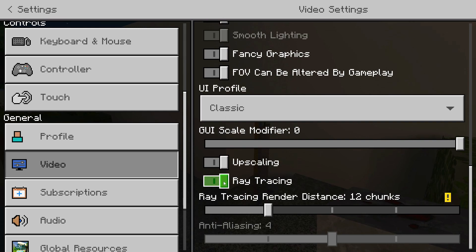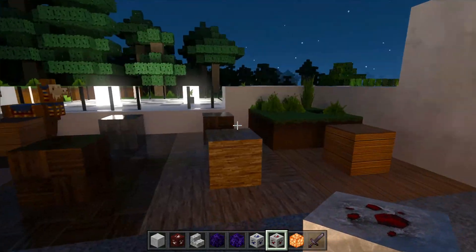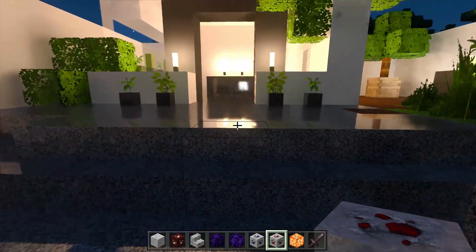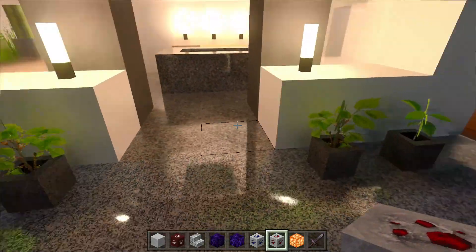As you can see, ray tracing is enabled in this world. Normally if you're running the default game you would have to use Nvidia's own created world to enable that slider — otherwise on a normal survival or creative world it won't let you do that. And as you can see, I really like these stone blocks, this looks so cool.